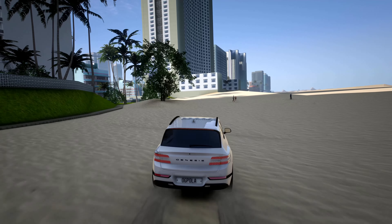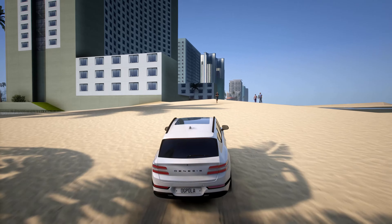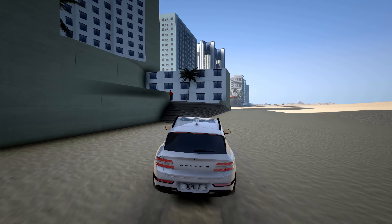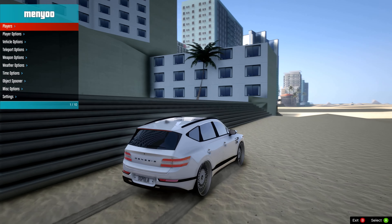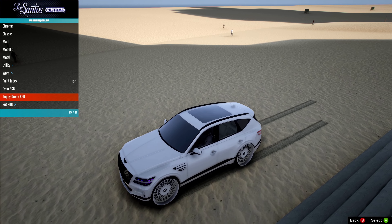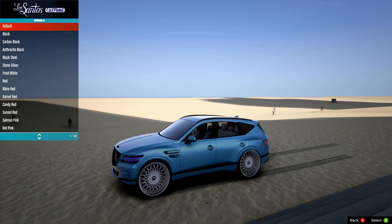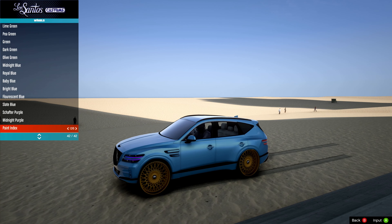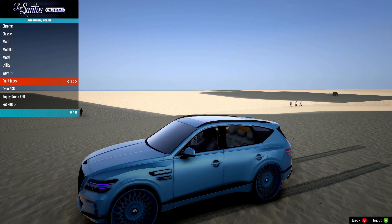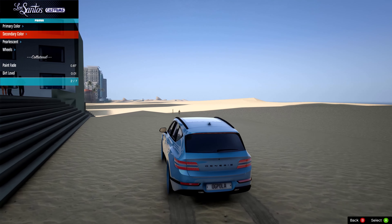Let's make our way over here by the beach — might have lost them already. Let's go ahead and do a little paint job right here. That's a nice little color right there — 127. Let's match the wheels to that, and then do a white. There we go — cocaine white on the wheels.